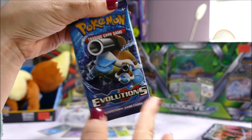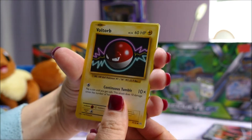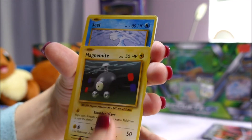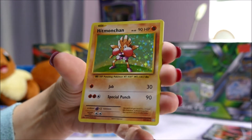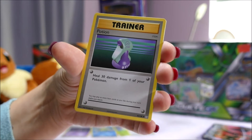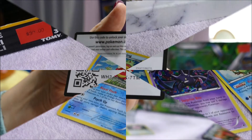Alright, last chance to get something cool, come on Evolutions. So we have a Voltorb, a Poliwag, a Gastly, a Magnemite, a Seel, a reverse holo Magnemite, and a holo Hitmonchan. That's pretty cool — I actually think she needs this one, so that's pretty cool. A Potion, a Venusaur Spirit Link, a Machoke, and a code card.